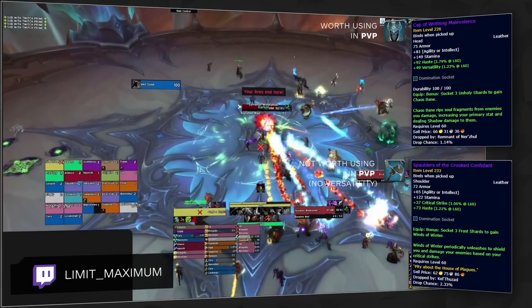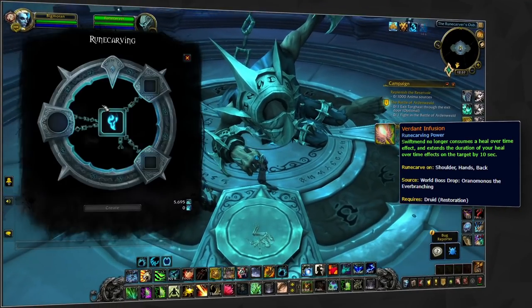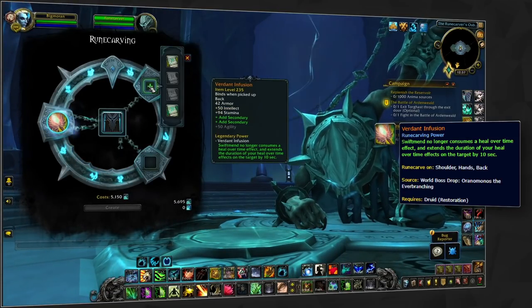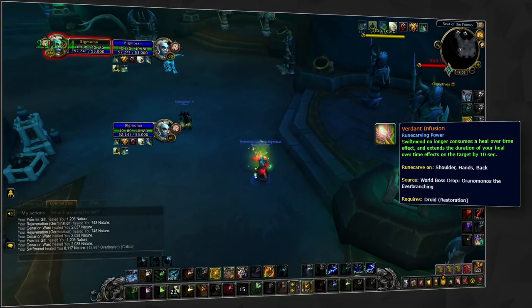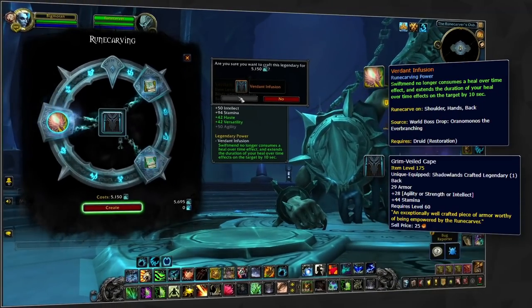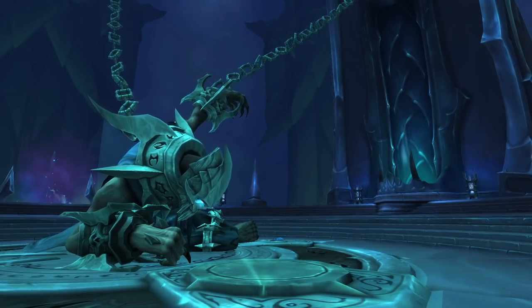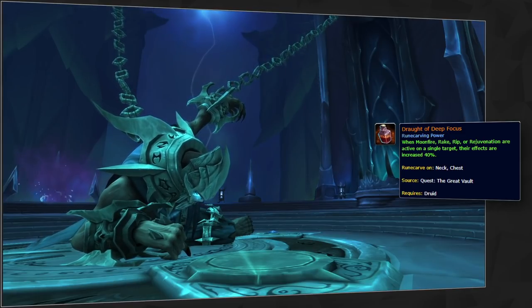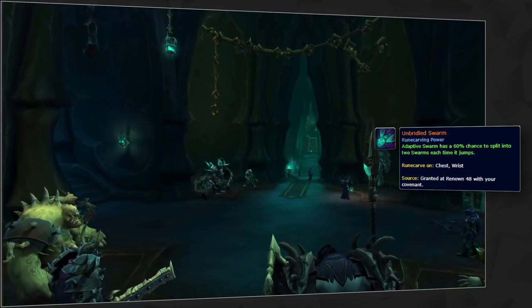Don't sweat the new PvE gear — you won't need it to be competitive. Although some new legendaries have been added in 9.1, your best option is still the same. Verdant Infusion continues to be best in slot for Season 2: it makes your healing rotation feel less awkward since you won't need to reapply HoTs after using Swift Mend, it works really well with Overgrowth allowing you to instantly extend the duration of all your HoTs on a target, and its interaction with Cenarion Ward gives enormous value — giving you 10 additional seconds on one of your best heals. Note that in 9.1 you can now craft this legendary on cloaks. If you want to play as aggressively as possible, you can choose Draft of Deep Focus, but this should only be played in 2v2 as Feral Affinity with a class that is good at avoiding damage. There were some new Covenant-specific legendaries, including Unbridled Swarm for Necrolord, but there is almost no chance these will be better than Verdant Infusion for any Arena format this expansion.